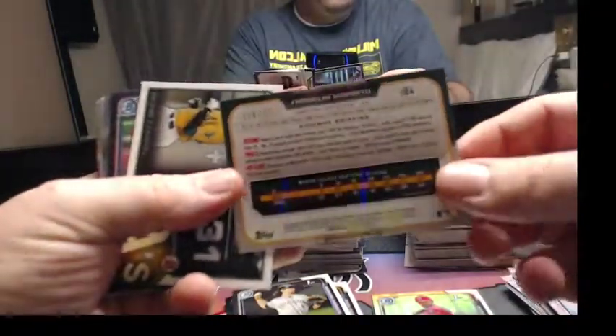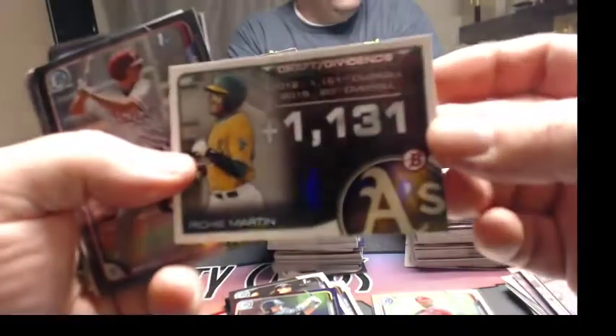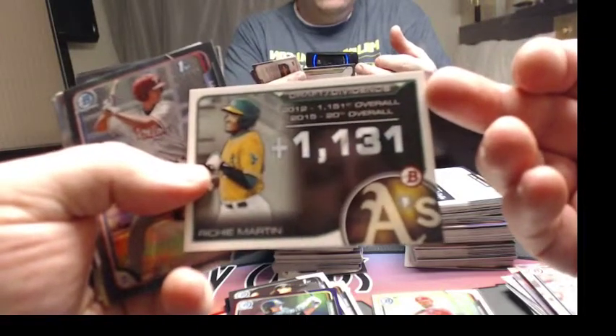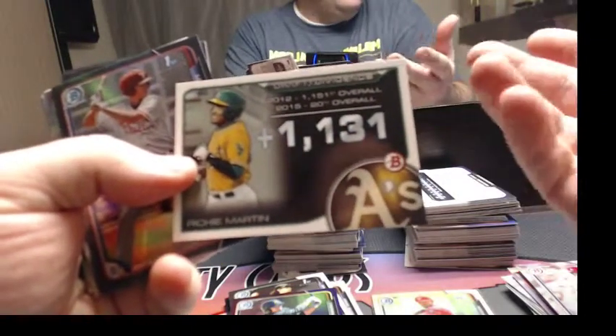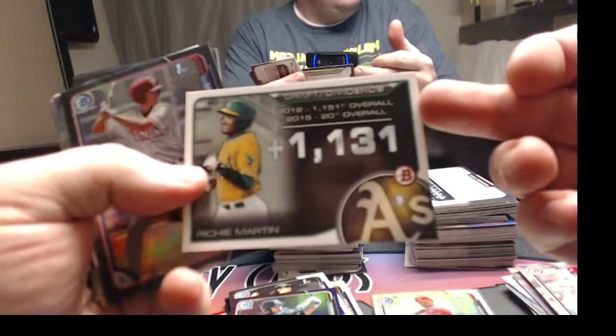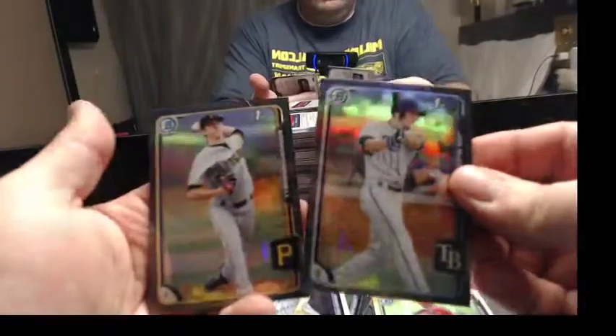Let's talk about Richie Martin — Draft Dividends. These cards are pretty cool. They take what the player was drafted as out of high school, then they went to college or whatever, and then they recalculate where they went after college and give them a score. So it's a reason to stay in school, kids. A reason to stay in school.